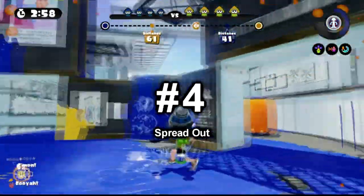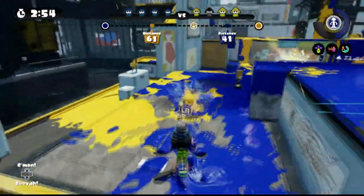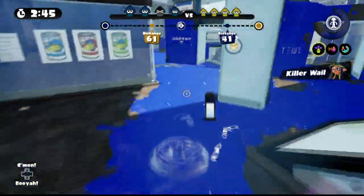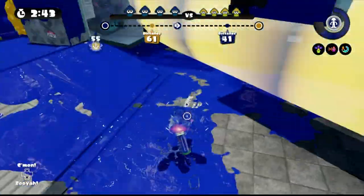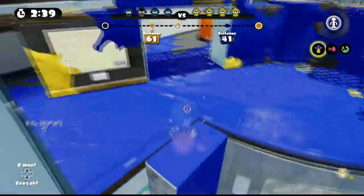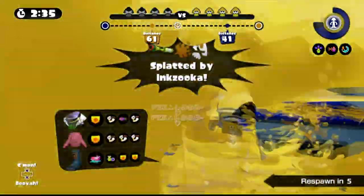Number 4: Spread out. Always be aware of where your teammates are and don't go near them — spread out. Or else you and your teammates can die to one attack and then you guys are screwed.